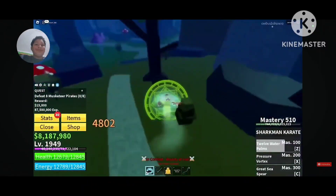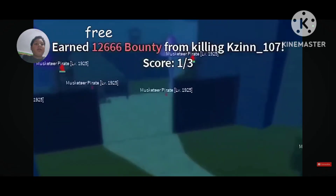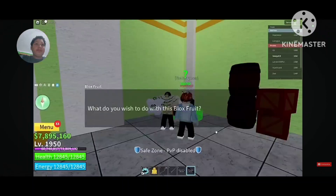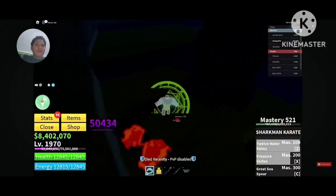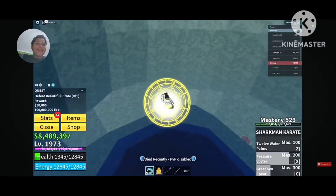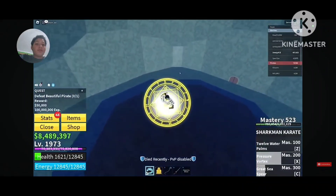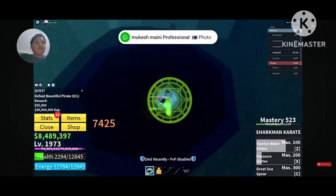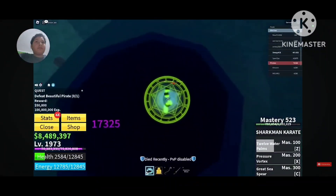A bounty hunter showed up and he slapped them in the face. He went to roll the Gacha and got a bad roll — he's clearly not happy. He got a bandana for killing that mob. He went back to grinding and server hopped the beautiful pirate boss. He doesn't recommend this boss for server hopping: she has too much damage and the spawn point is far from the quest giver.